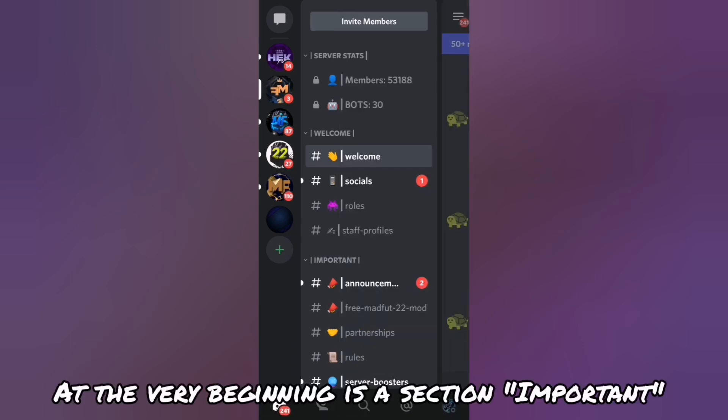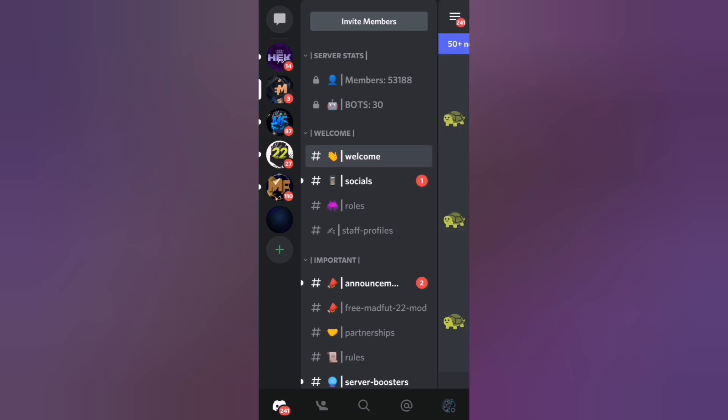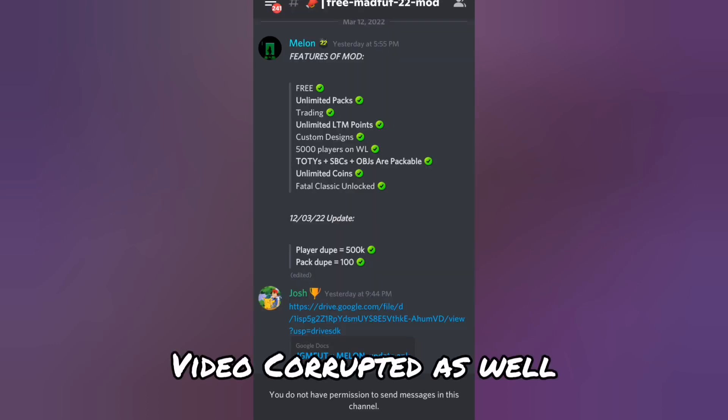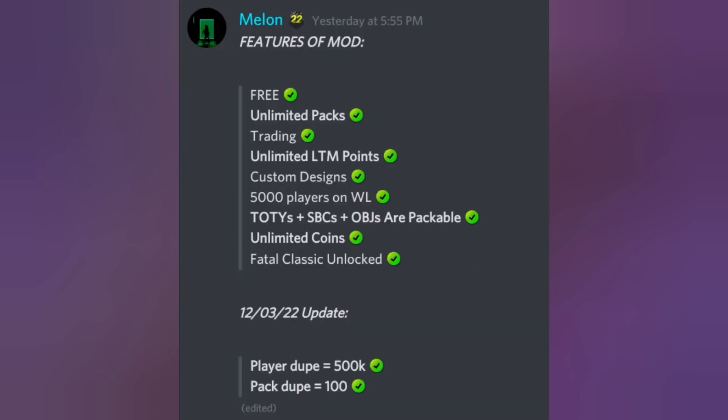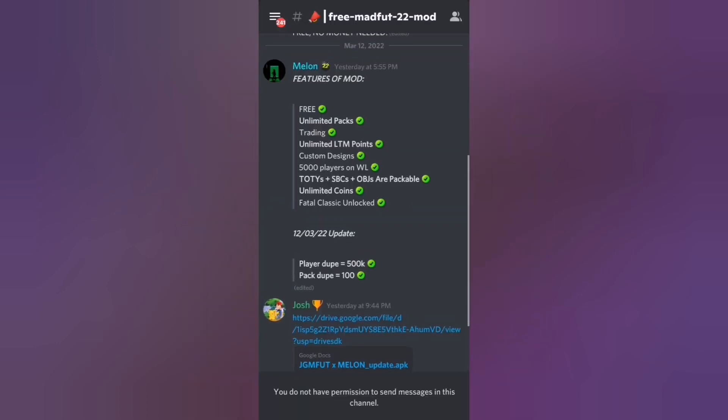Once you're in the server, don't scroll down — right at the very beginning there's an 'Important' section, and in the second part of that section there's a free Madfoot 22 mod. There's a link to the mod, and it's completely free. It has unlimited packs, trading, unlimited LTM points, custom designs, 5,000 players on wishlist, Team of the Year plus SBCs plus objectives are packable, unlimited coins, Fatal Classic unlocked, player duplicates of 500,000, and pack duplicates of 100.